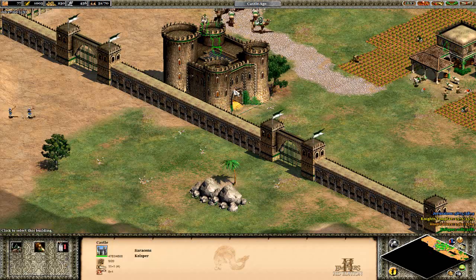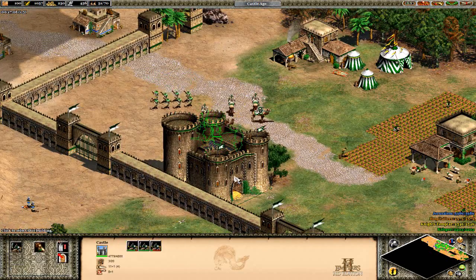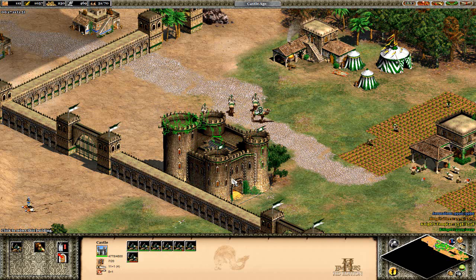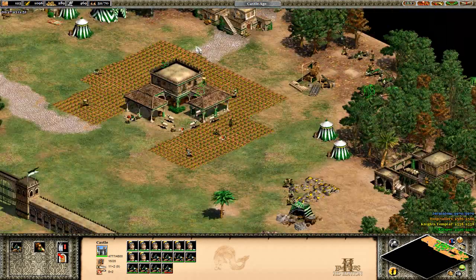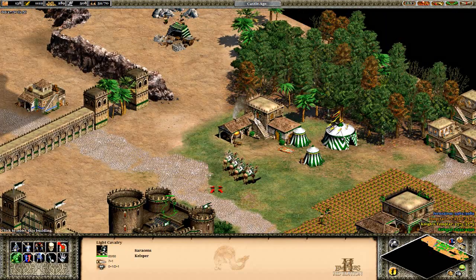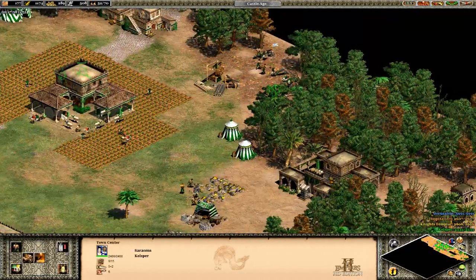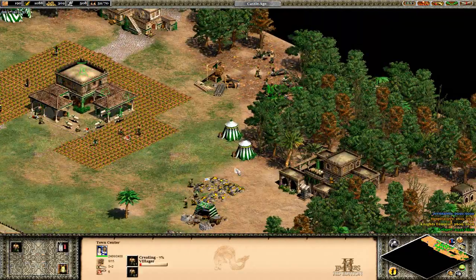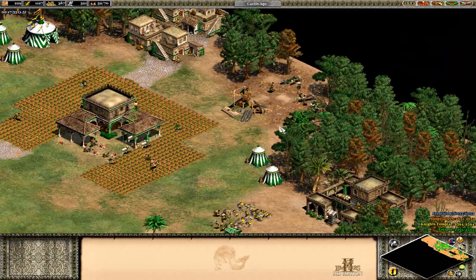Now I'm going to put these Mamluks in here just in case. I should put the archers in as well, to heal them off a bit. Because I think you'll be getting sent some siege weapons, which isn't very good for you. These heavy camels are pretty useless - they're pretty much just going to be sitting here the entire time. So I'm going to get more on gold.